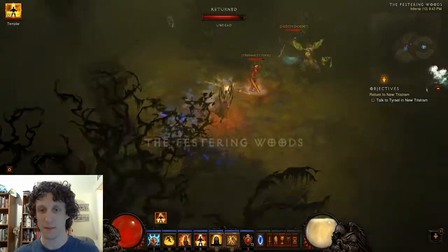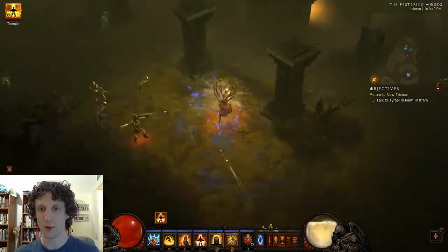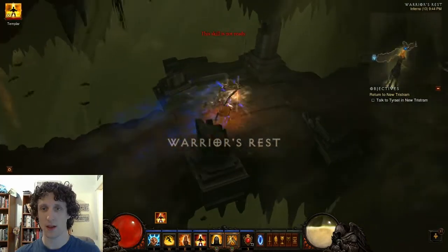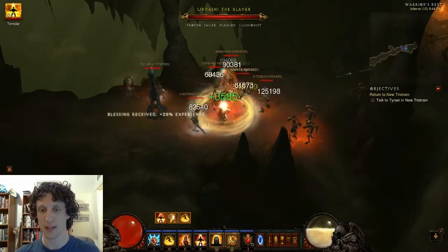We're going to head left immediately and go all the way along this left side. We're going to be attempting to find this dungeon called Warrior's Rest, and it's a 100% chance to spawn, and it automatically has an Elite in it, and so this is our first stack of Nephilim Valor.